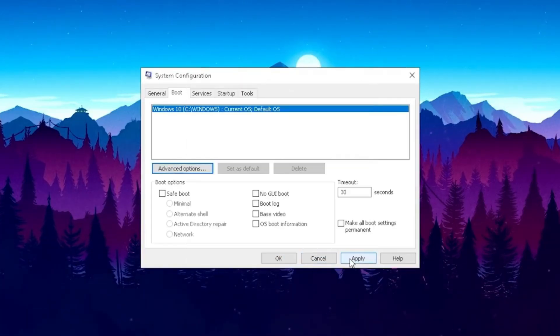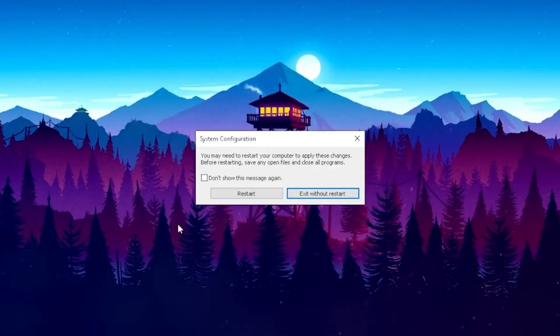Then simply press OK, Apply, and press OK again. Now it says you should probably restart your PC for everything to apply correctly. You can do this later — I would recommend you watch the rest of the video, apply all the steps, and then restart your PC. But you can of course do it right now as well.